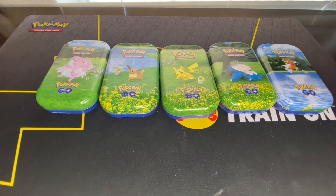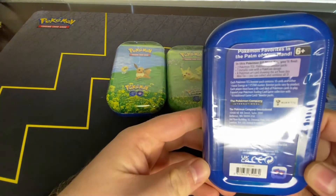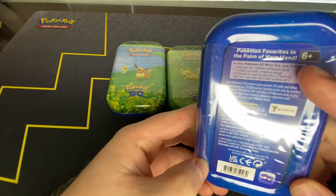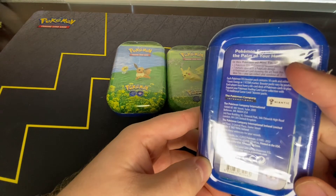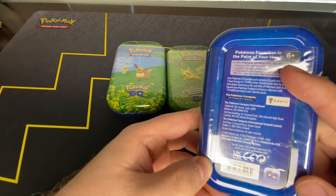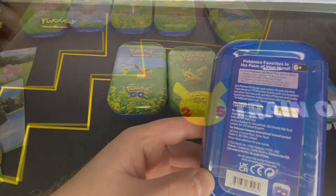Alright, so we have the entire set of the Pokemon Go Mini Tins. Each one has two Pokemon Go Booster Packs, one coin, and then one art card showing the art. Let me skip ahead and open these up.